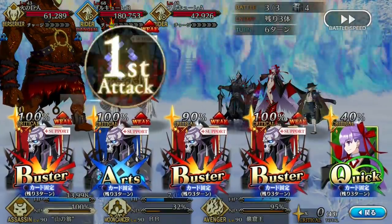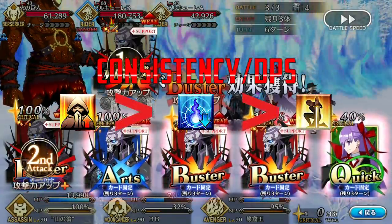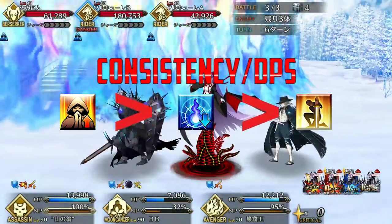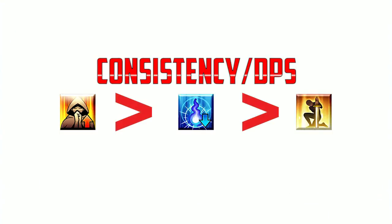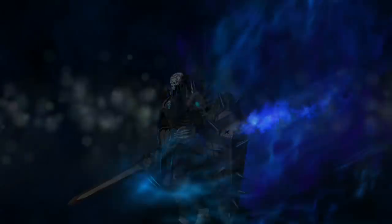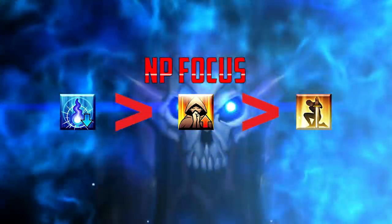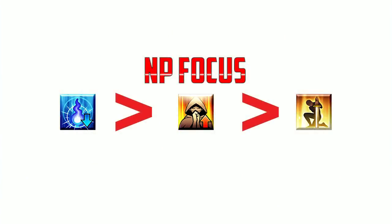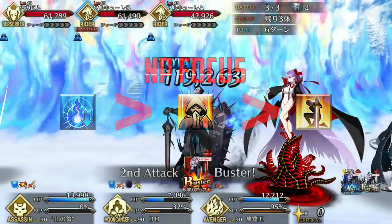Skill priority should be Protection of the Faith first, as that's your most consistent and useful buff, followed by Evening Bell for damage and better chance to inflict death, and then finally Battle Continuation because it's the most situational. If you want to focus more on proccing instant death and high burst damage over consistency, then go for Evening Bell first instead of Protection of the Faith.